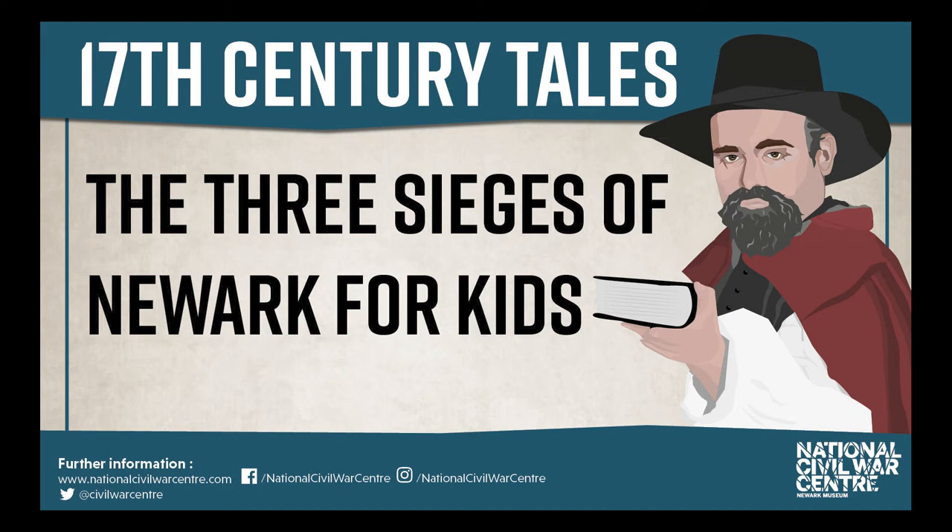Siege 2 took place almost exactly a year after Siege 1, in February 1644, and it lasted a month. 7,000 soldiers marched against Newark — 1,000 more than the first siege — led by a tough Scottish soldier called John Meldrum. They brought about 13 cannons and surrounded Newark. Between midnight and 1 in the morning the cannons roared. This time the Roundheads had put their cannons close enough to hit Newark — a cannonball actually hit the church spire and smashed a chunk out of it. They also shot flying bombs made out of pottery packed with gunpowder called granados, which were designed to burn buildings down.